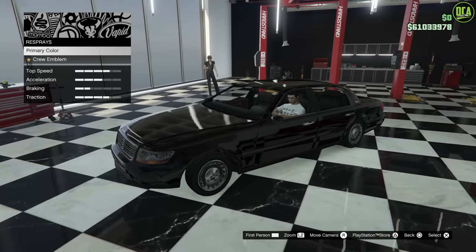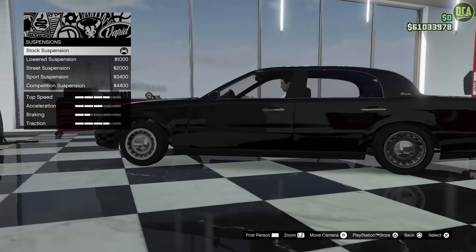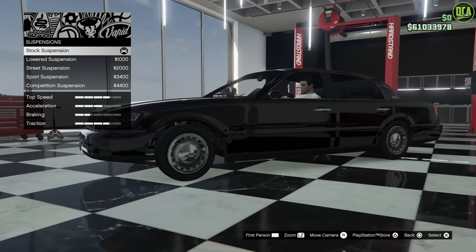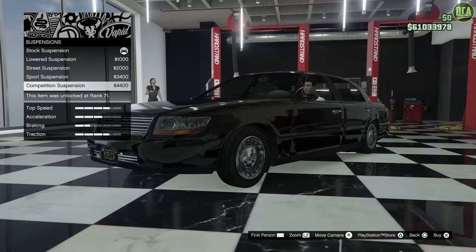Let me show you guys where the emblem goes on the hood on this one. For suspension, I'm definitely going to lower it — I hate the gap in the front wheels there, it's just terrible. Lowering it definitely helps with that. The back is really low, but yeah, it definitely helps with the front-end situation.